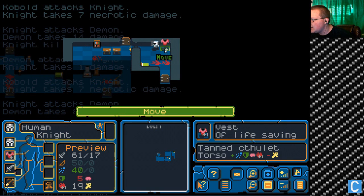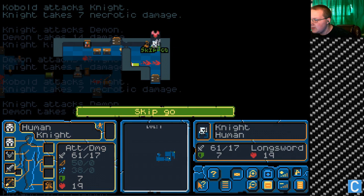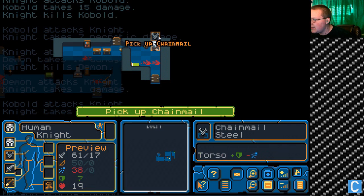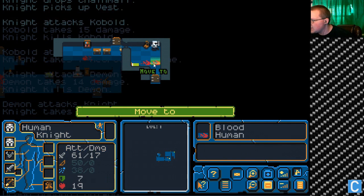What is this? Oh! Armor — better armor. That's what I like to see. Wait, no — that's not better armor. That helps my magic, and I don't think I'm going to be using any magic, so I think I need to keep this one.